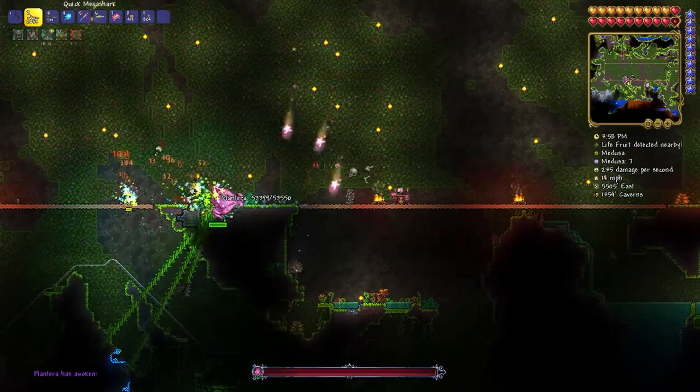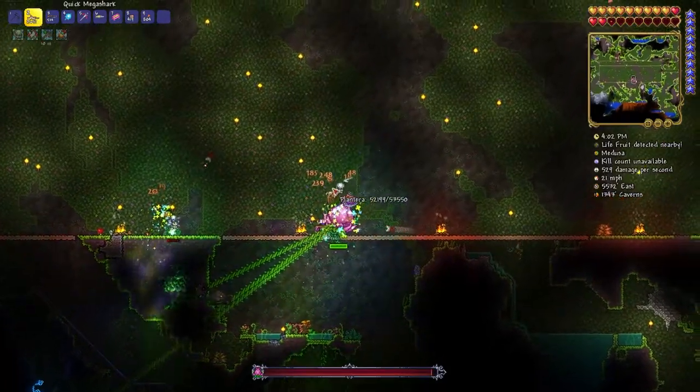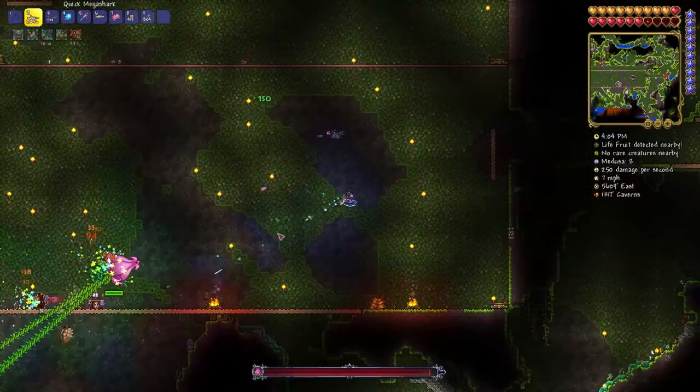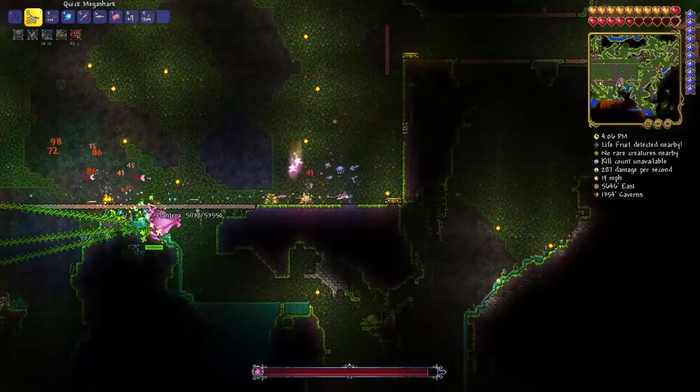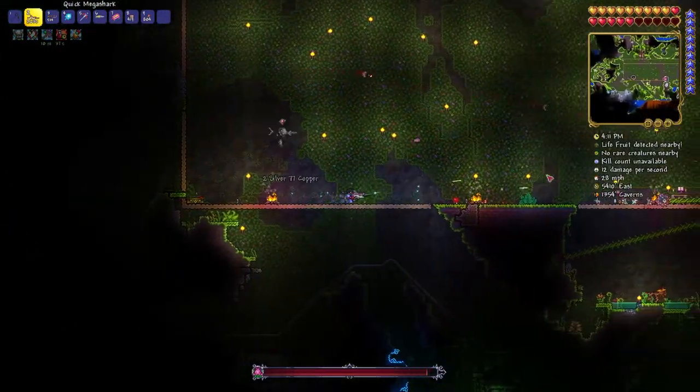100 days in Terraria's newest difficulty, Master Mode. I haven't done a full playthrough of this game in like two-ish years, so I thought, hey, I'll just start with Master Mode, it'll be super duper easy. But I was very wrong. What Master Mode does is it takes all the enemies and bosses and makes them significantly harder, but it also rewards you with things like better loot and higher drop chances.